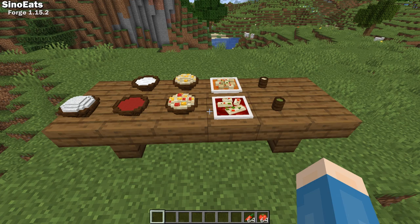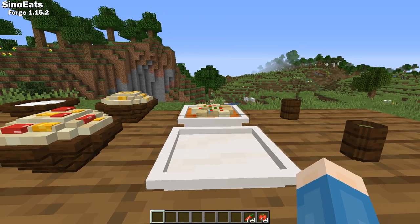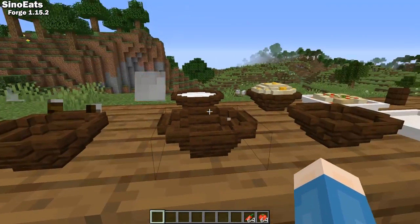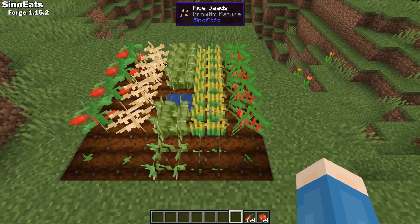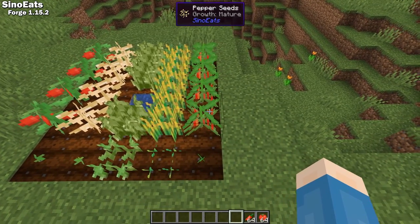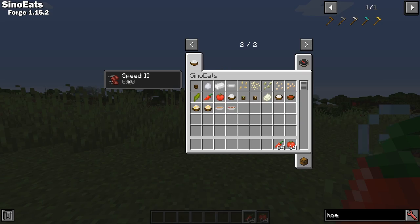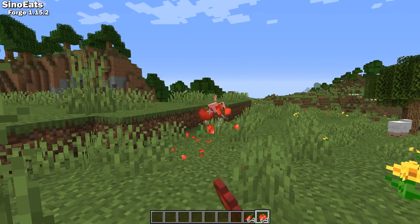Sino Eats is a Forge 1.15 mod that adds placeable Chinese themed food to Minecraft. I love that the food itself becomes a decoration by being placeable. This mod also adds a few new crops that you're going to need to make these new dishes. Some of the foods have special uses or features — the pepper gives you a short speed boost and the tomatoes can be used as throwable weapons.